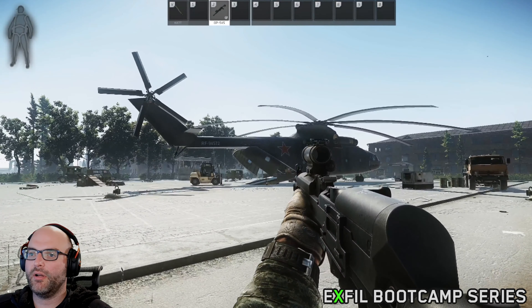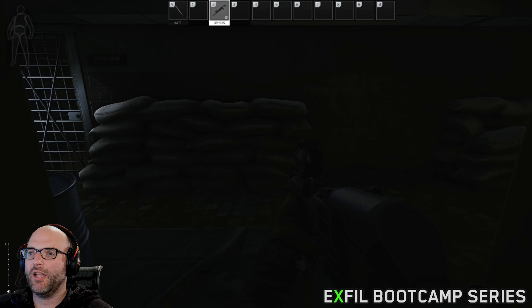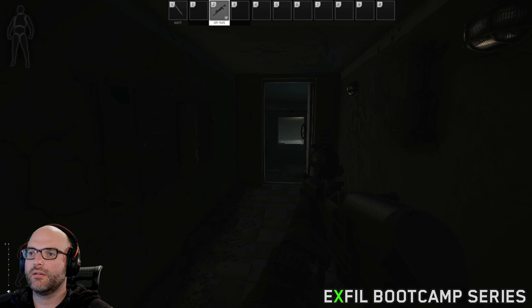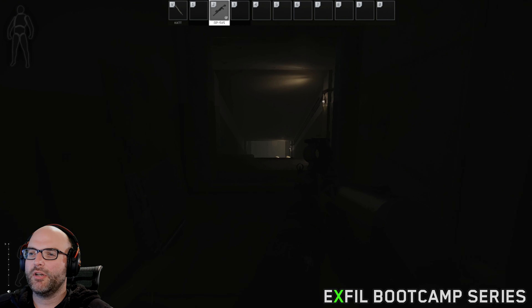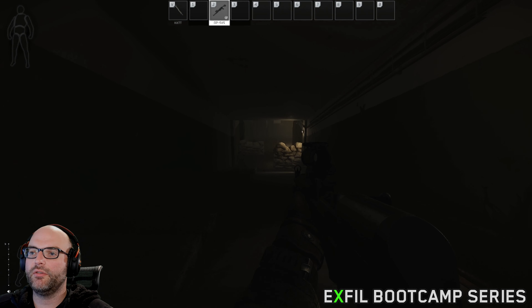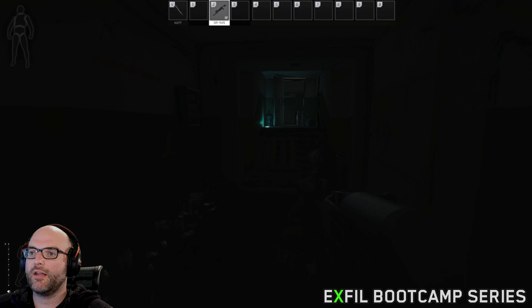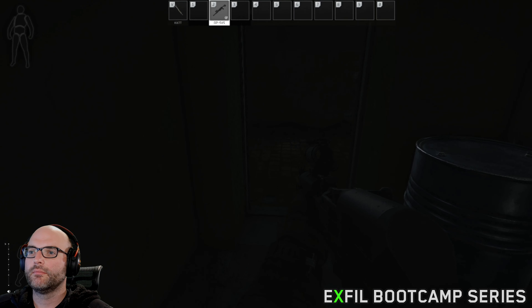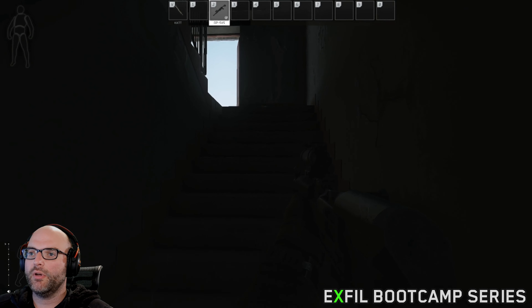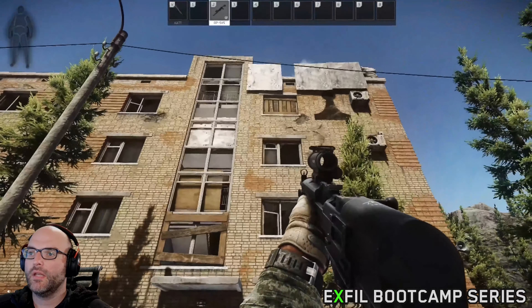Now we get to Black Pawn, the fourth building, continuing our counterclockwise rotation. We're going to head down to the basement of Black Pawn: go down the steps, make a right, make another right, and walk in the bunker door — you'll hear a chime. This one is relatively close to the surface. There's a hallway that goes down further into the bunker system, but you do not have to go down there to complete this task. Turn around and make your way back up to the top by the helicopter. Walk back through the bunker door, back into the building, make a quick left, up the steps, and we're right back out in the courtyard near the helicopter — right where we started.